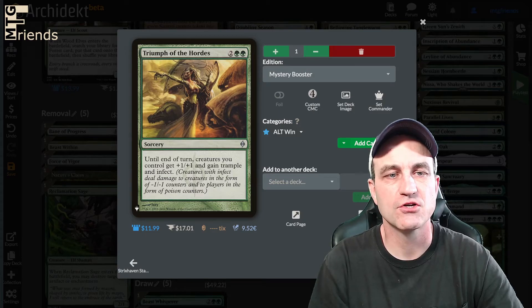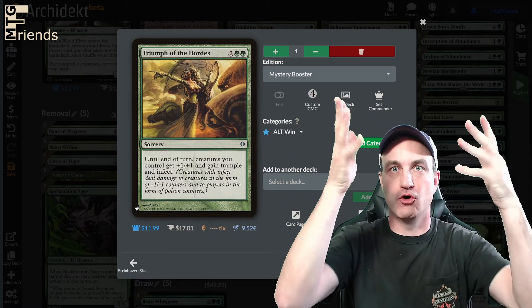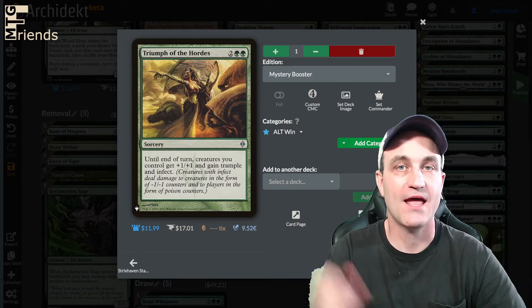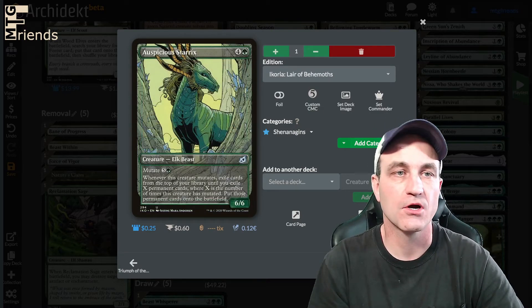Triumph of the Hordes — a 4-drop. Until end of turn, creatures you control get +1/+1 and gain trample and infect. 10 infect counters per opponent and they are done. That is an awesome card.